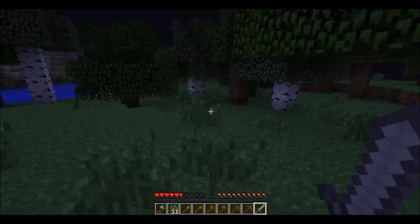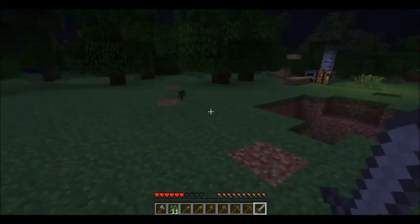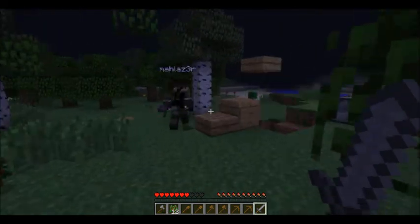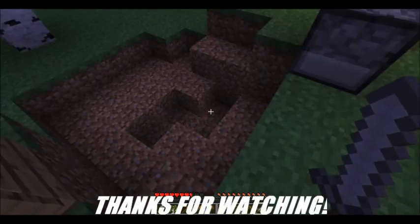Okay, so we're going to make white tents, so 35. Actually, we got cactus, so if we cook them, we make cactus green. Oh no. Ever notice this? Yeah, we noticed it.